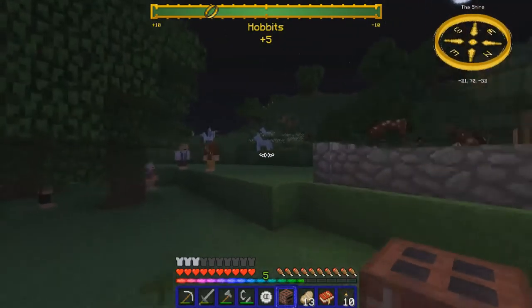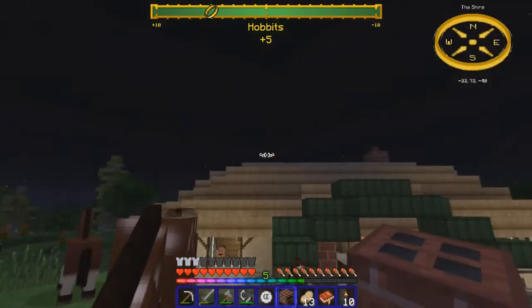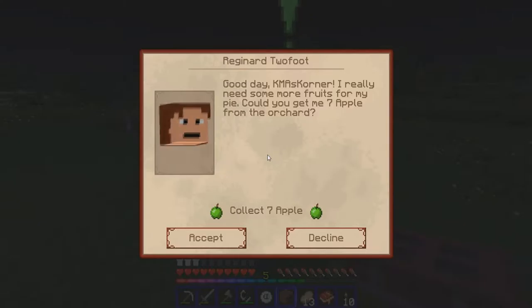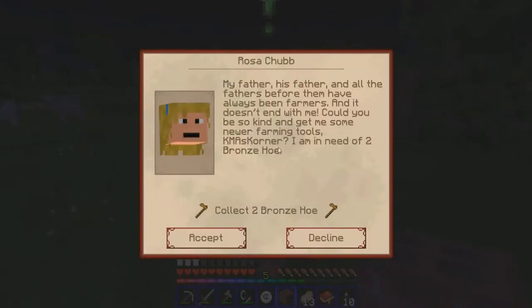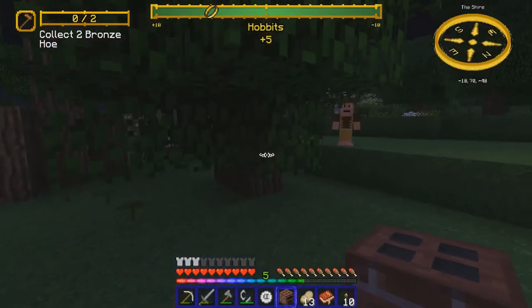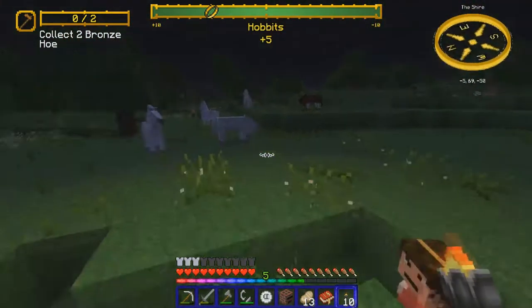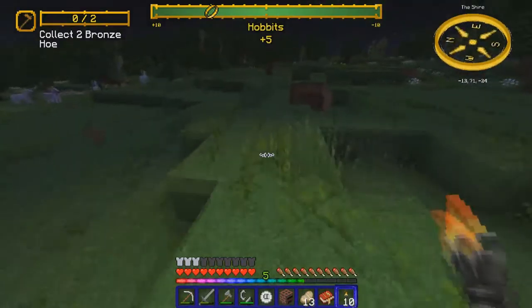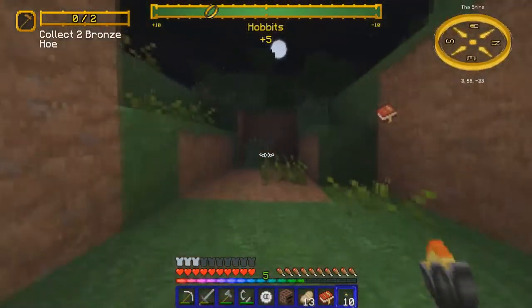Let's see if there's another person with a quest. I want to get faction points up to 10 to show how the bar changes. One quest says 'Could you get me seven apples from the orchard?' — I don't even know where the orchard is, but I'll accept it. Another quest says 'I am in need of two bronze hoes,' so we'll go mining. I know it's dark out but there should be a cave around here somewhere, and I can get some bronze pretty quickly.